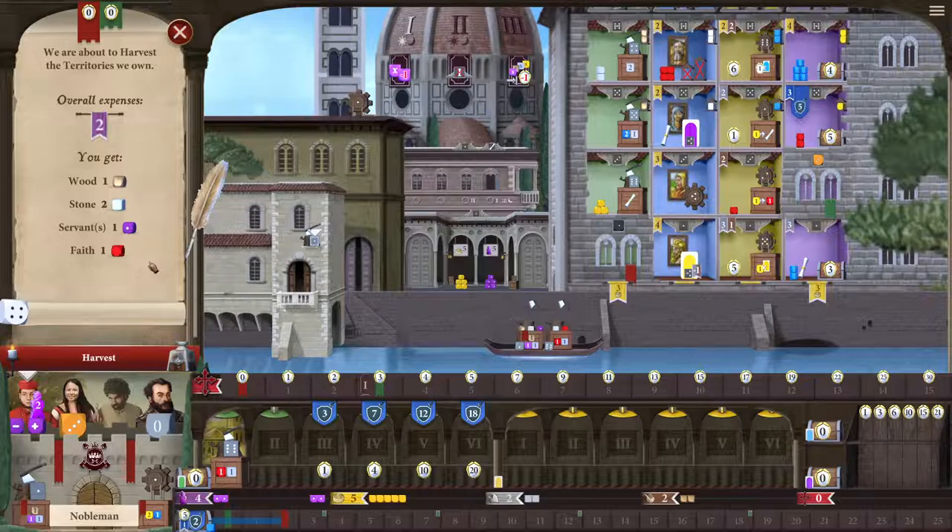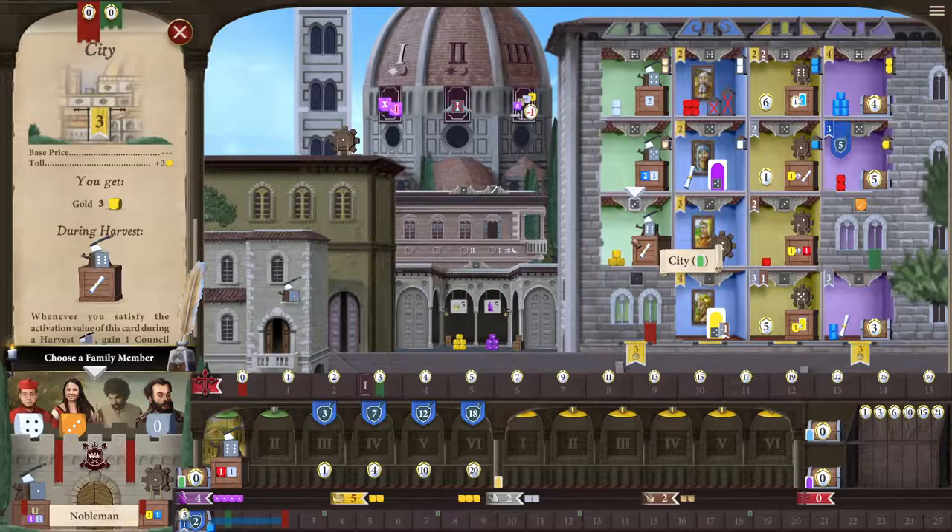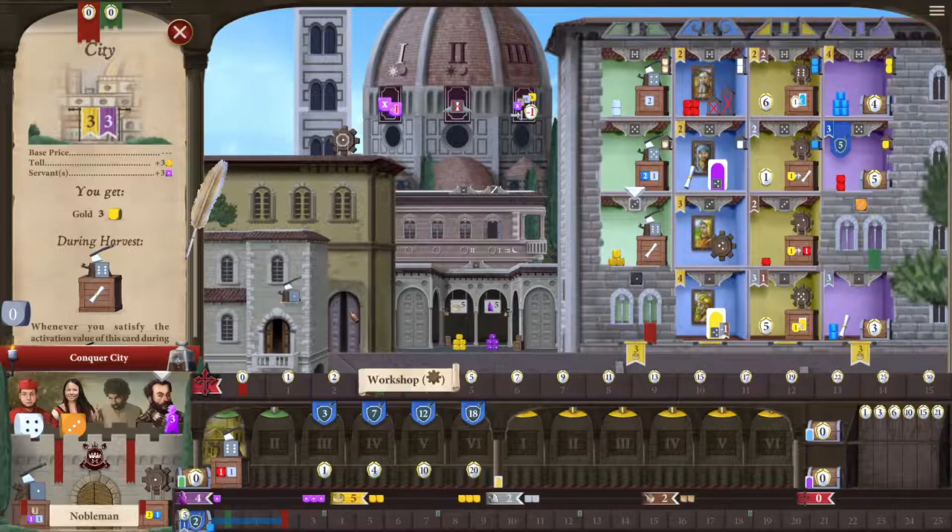All in all I'm getting one wood, two stone, a servant, and a faith. As you can imagine, if I get loads of territories, the harvest action becomes really, really strong. Maybe I'll go heavy into territories this game. Just to illustrate that I can't go here again with a normal colored die — it says you can't send two colored family members in the same tower. However, I can use my gray zero die to get it if I use servants.